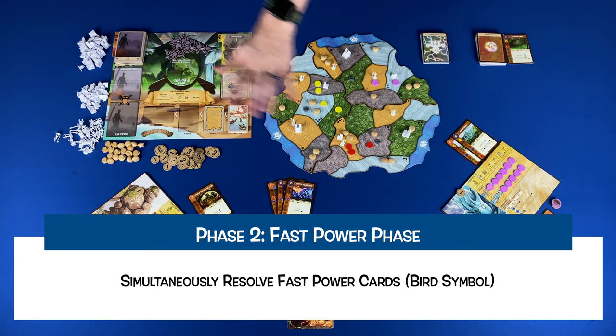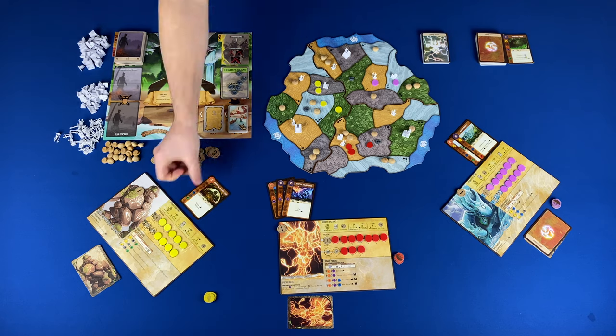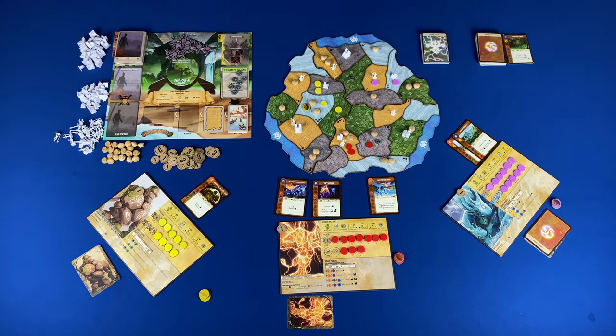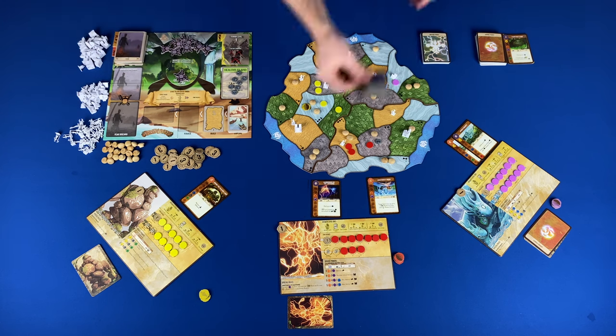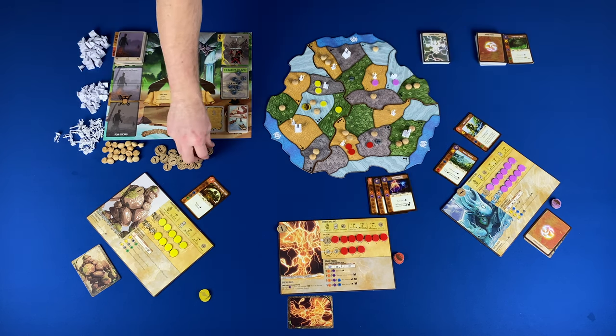Then we move to phase two: fast power phase. Simultaneously — keep in mind that sacred sites have more than one presence — players would resolve their fast powers. These can be from the power cards or printed on your spirit panel and are indicated with the bird symbol. If you don't want to carry out your fast power, you can skip it.